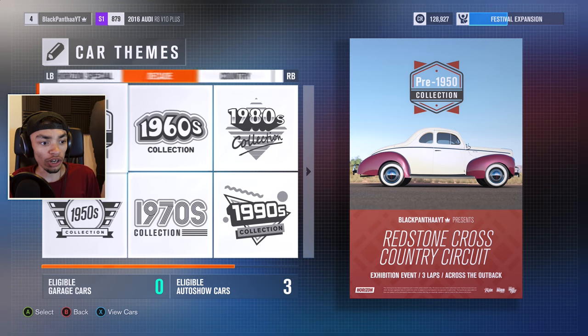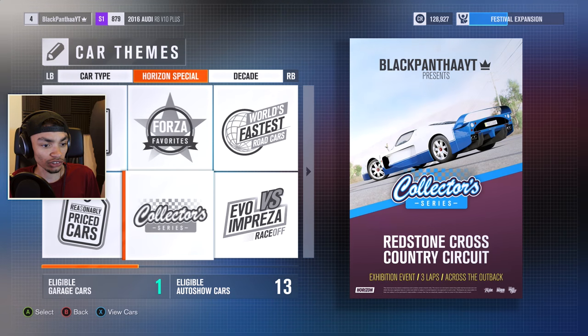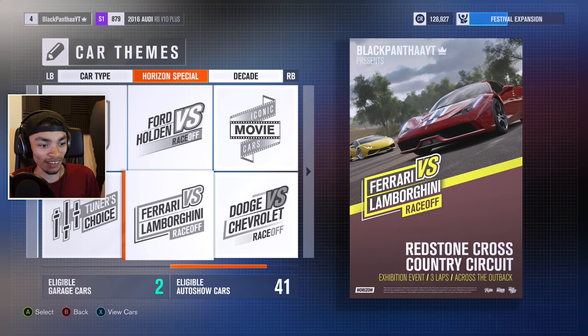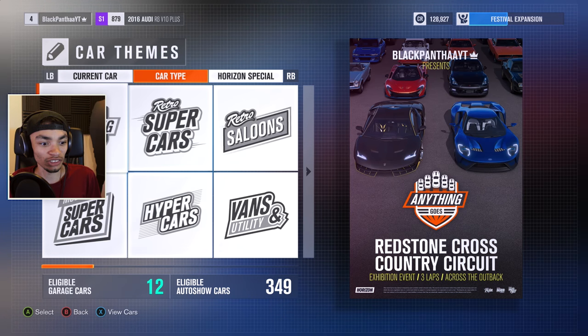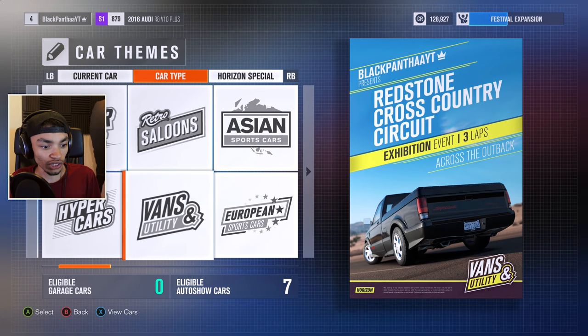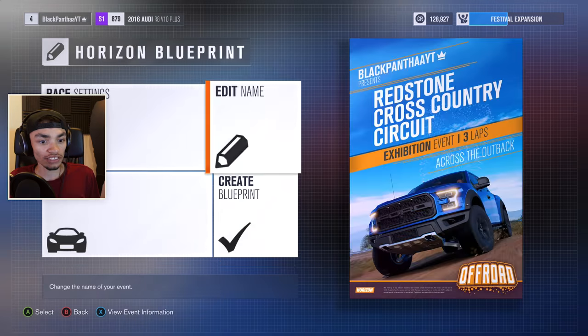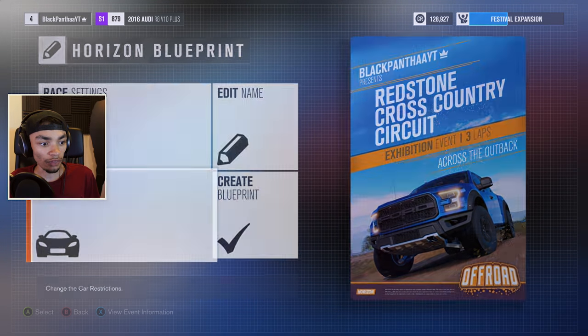So what I want to do is probably go with Horizon specials - we've got Ferrari versus Lamborghini. But car type is what I want to go with. Let's try - oh, vans and utility, eligible auto show cars, and Forza garage cars. I should really find something I've got Forza garage cars for, because I'm cheap. We can also edit the name of it.